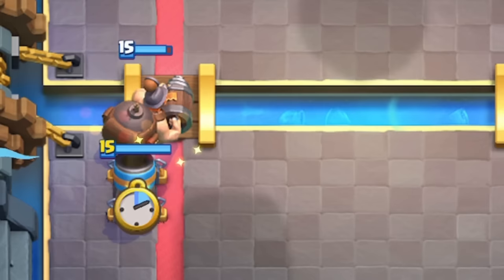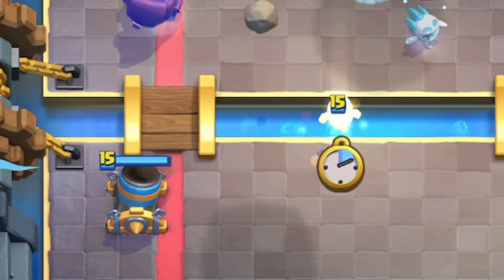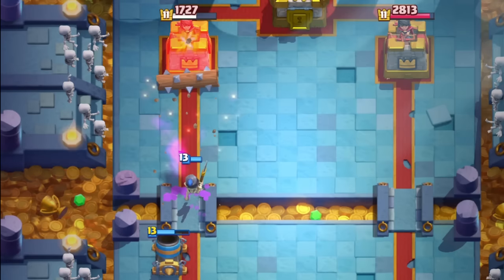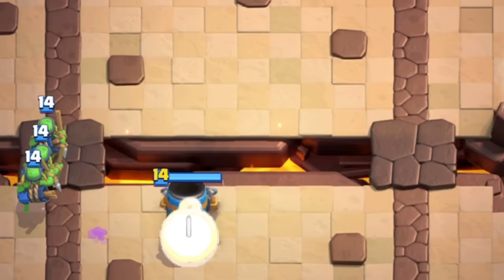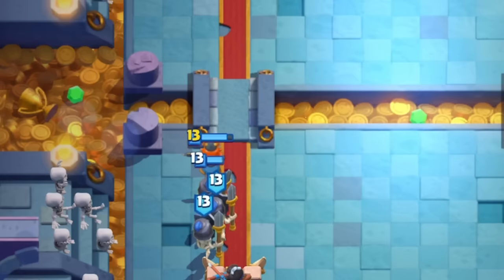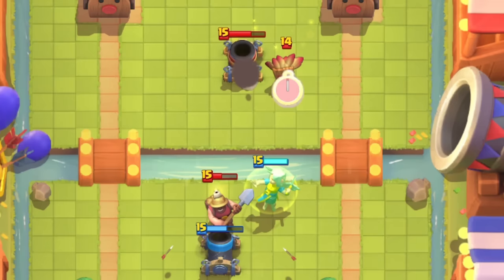It has a lot of range and health for a 4 elixir building, but it has the slowest hit speed in the game, taking 5 seconds between hits. It's commonly used as a win condition because it can reach an opponent's princess tower if placed near the bridge. Over the years, the card received 11 balance changes and an evolution. Today, we're going to cover the entire history of this card, observe the decks it's worked well in, and explain why Supercell balanced this card the way that they did.